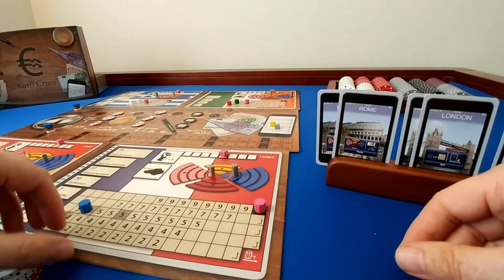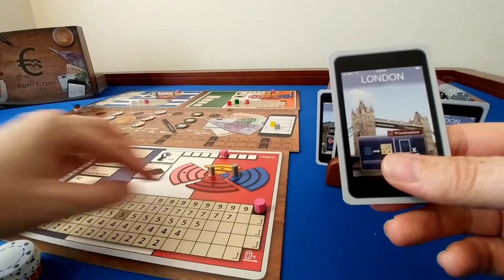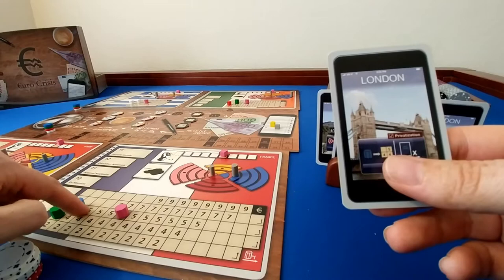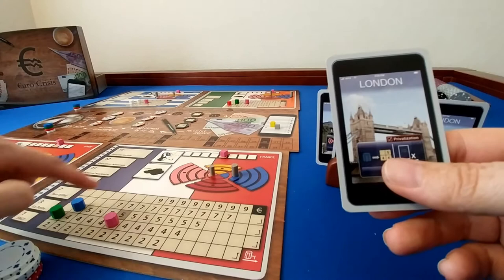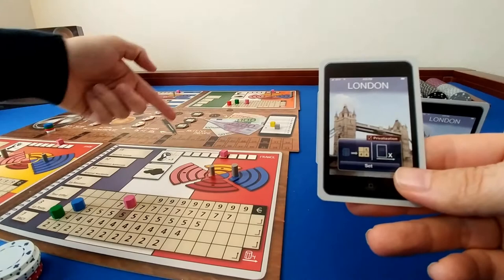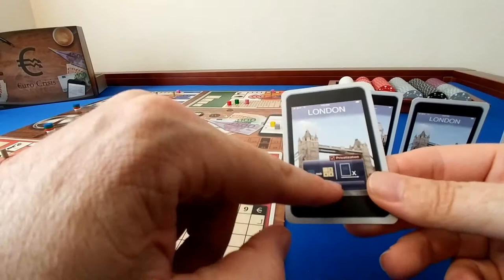The London card lets you add more of your investment markers to a country's loan track. You can never have more than one marker per column, so your next marker goes in the next available column at the row where the pink marker currently sits. Placing a marker there increases your income by that column's dollar value — for example, placing in the five row gives you $5 more income.